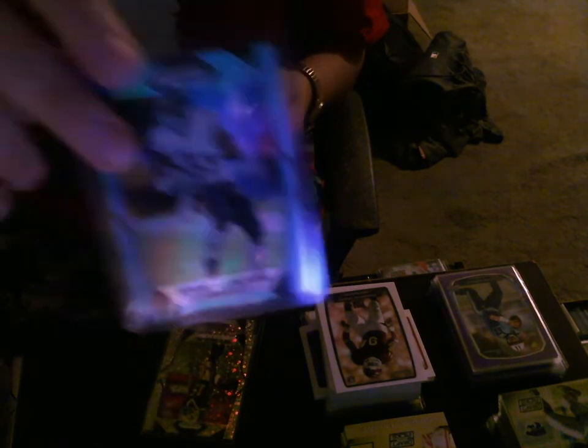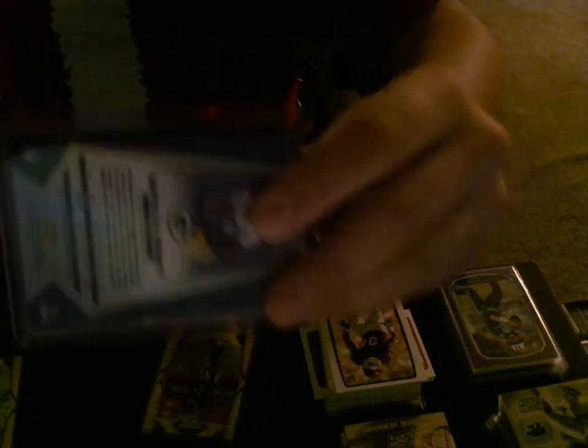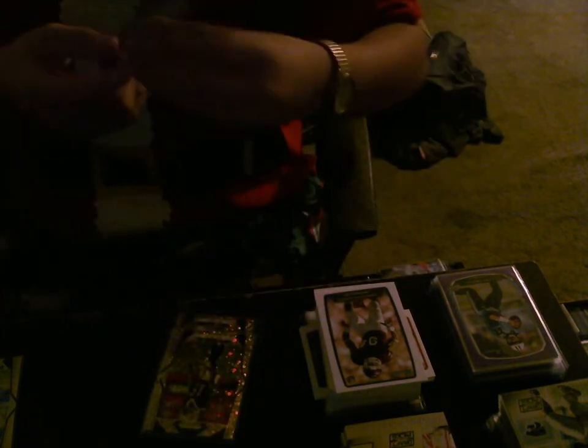Let's get into the numbered parallels. We got a Germain Langford Light Blue, number 10 out of 199. An Ezekiel Elliott Orange, number 62 out of 275. A Blue Camo of Martavis Bennett, number 16 out of 25 - that's a nice short print. And the best numbered card we got was a Christian McCaffrey Blue Camo, number 17 out of 25. That's a really nice card - our best football card we got.